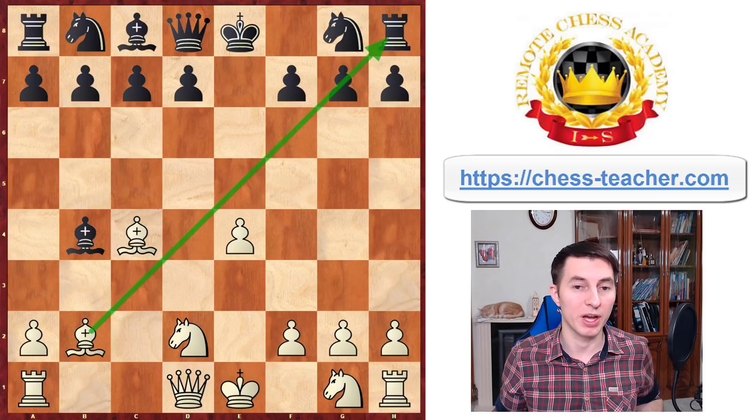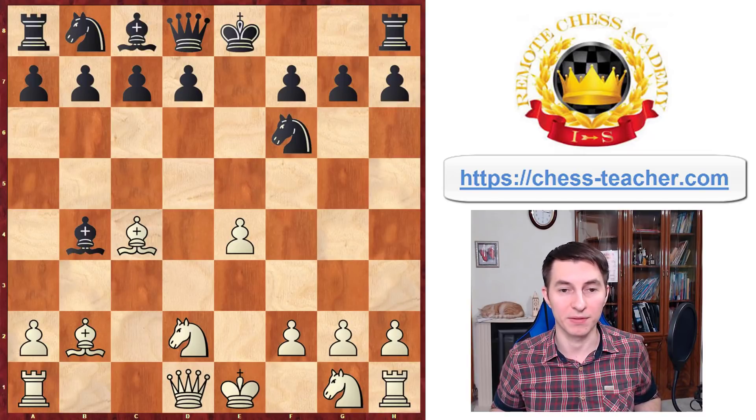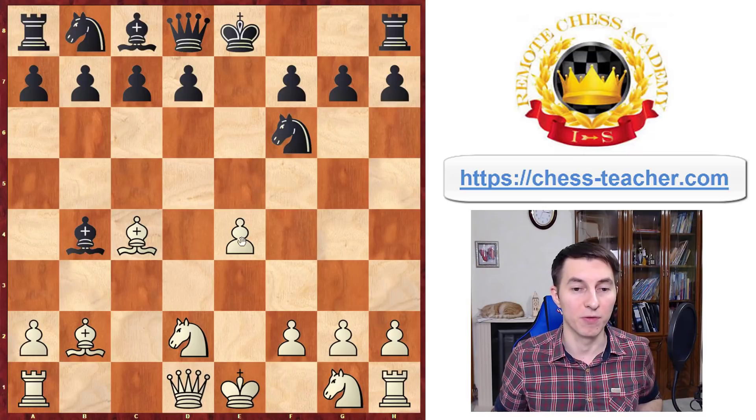It keeps this open diagonal for the bishop, therefore you're threatening to actually capture this pawn on g7. In order to stop this, black would play knight to f6 — it develops the knight and also creates the threat of knight takes e4. Notice that this knight is pinned, therefore it cannot recapture, and knight takes e4 looks like a strong threat for black.